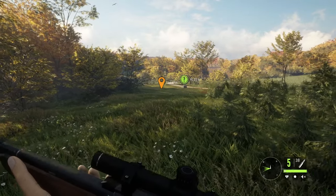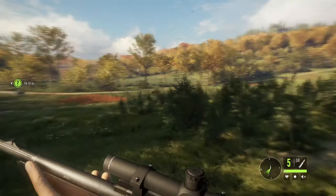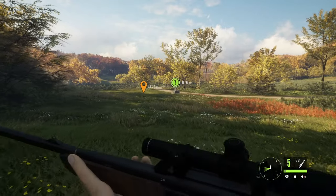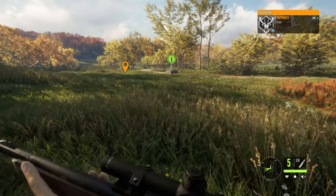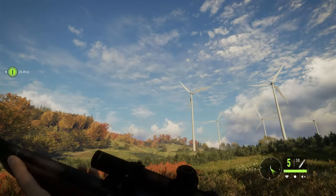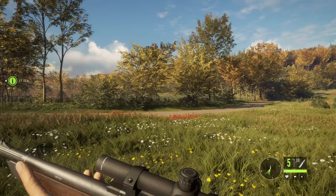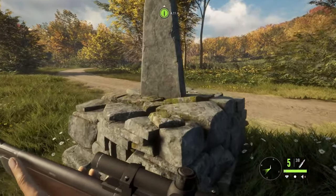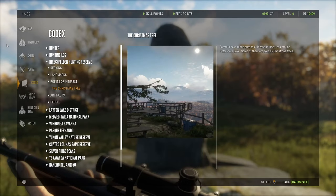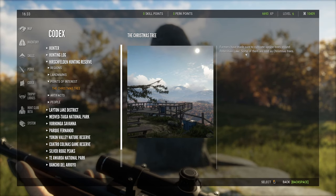Where are all the cabins around here? What I'm going to do is run over here and set up a tent. Oh, what do we got here? Finally found some tracks - roe deer again. Follow it. Alright, let me unlock this. Is that the windmill again? Sounds like it. Let's go around here and get some experience. The Christmas tree! Very topical - farmers have made sure to cultivate spruce trees around Peterson-Shan Lake. Some of them are sold as Christmas trees. Cool.